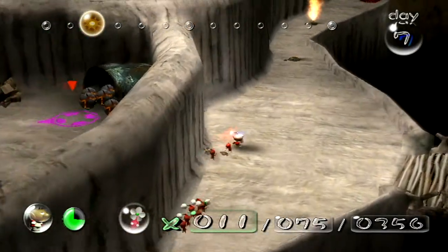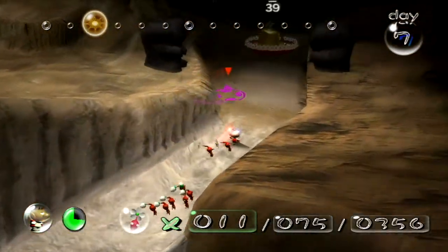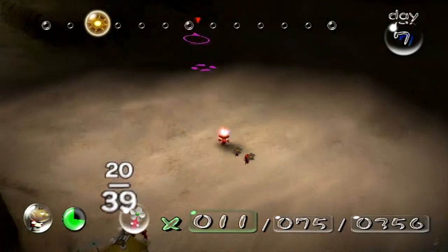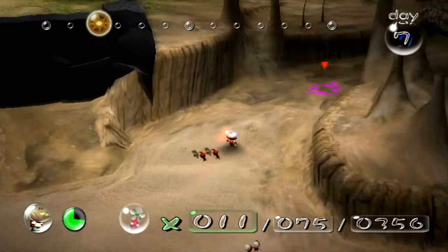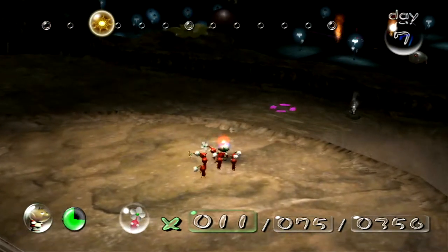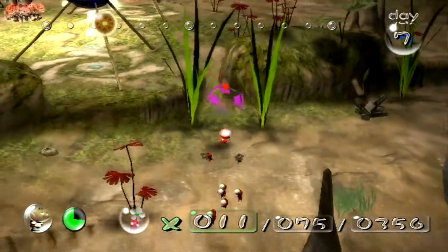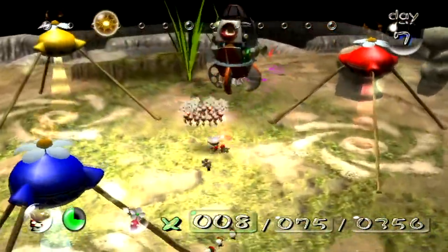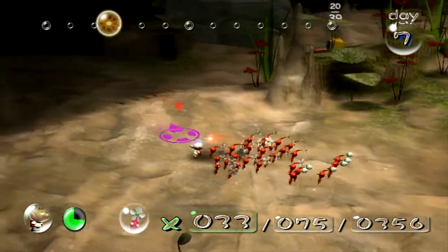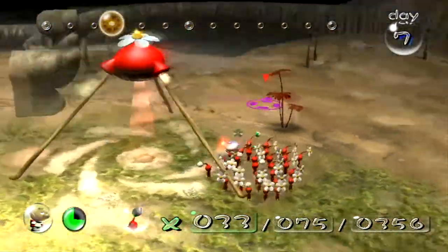We do want to get up there with those bomb rocks, because that's gonna be very useful — we need to get to them anyway to reach a different area. We're probably gonna somewhat start getting over there, but probably not completely. On the other hand, we can start getting one of the ship parts down in that area. I'm not looking forward to that fight, but I'm going to try it nonetheless. That fight is actually pretty slightly terrifying — it can go horribly wrong. We're gonna need all of our Pikmin to pull this fight off very well.